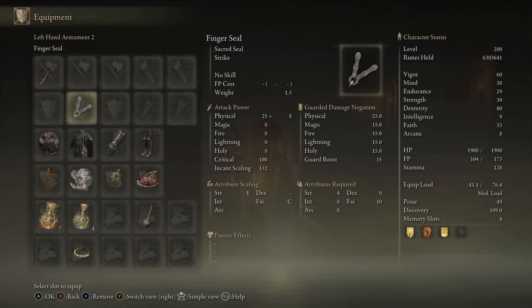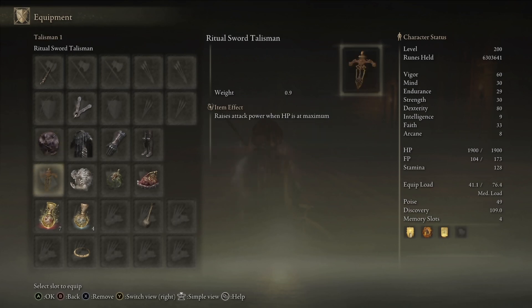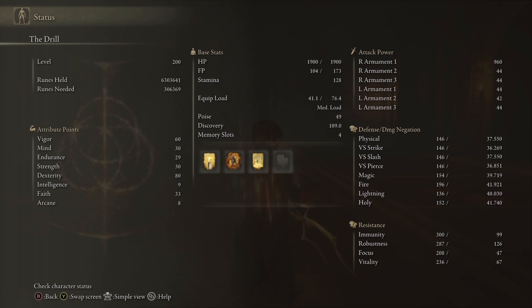For equipment, we have the Bolt of Gransax plus 10 — any seal will do. I was using the Black Dumpling for a little extra damage. Ritual Sword Talisman, Godfrey Icon which boosts this when it's charged, Lightning Scorpion Charm to boost the lightning damage, Shard of Alexander, Lightning tier, and the Faith tier for buffs or Defense tier. This build was done on a level 200 character. Generally, go as high Dexterity as you possibly can because that's going to boost the damage on the weapon art, which is what makes the Bolt of Gransax so good. You'll want good Vigor and Mind too since it can be a little FP costly, especially if you're using the weapon art often. It's a fantastic and incredibly easy weapon art.